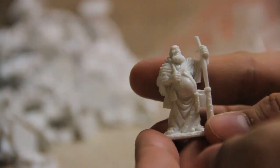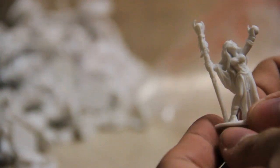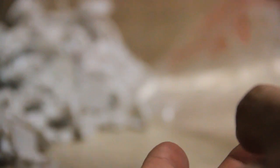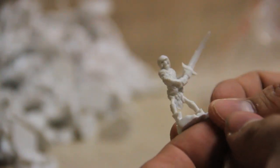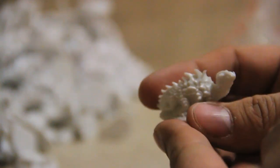This big fat merchant guy with his staff and barrels of goods. A little skeletal archer. A lady with an orb and a staff doing magic. Tick. Another skeletal warrior with a sword a bit bent out of shape. And I think this was described as a basilisk — a little monster-y guy. That's the second bag done.